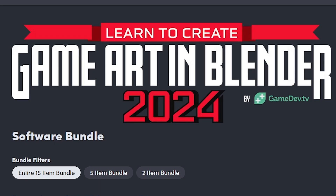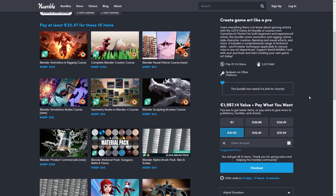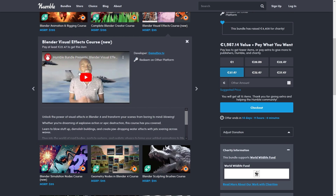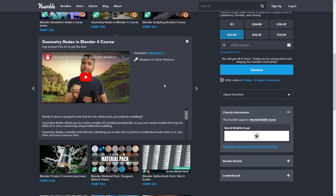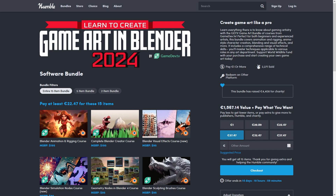Do you want to learn all about Blender? Right now there's an excellent Humble Bundle with a whole bunch of courses. It teaches you everything from the basics of Blender — learn all about animation and rigging, visual effects, simulation nodes, geometry nodes and a bunch more. I've previously gone through one of these courses myself and I really enjoyed it, so if you want to make your own assets, check it out with the link in the description.